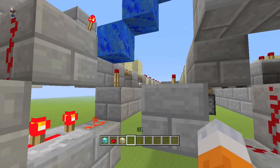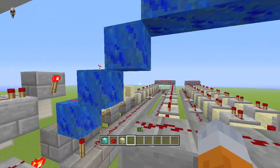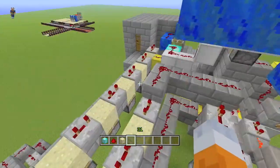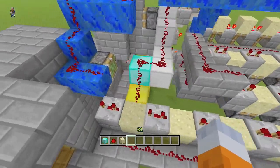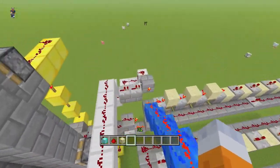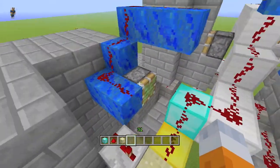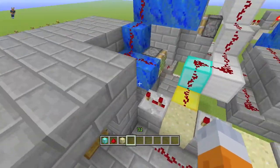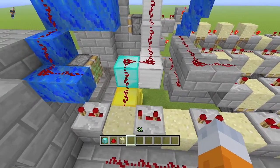It just counts just like that, and it does this for 43 times. Once it does that, it'll do a manual reset which then triggers this wire and powers this piston forward, breaking the connection. Once it all retracts, it allows it to go another 43 times.